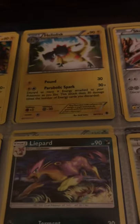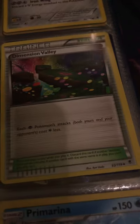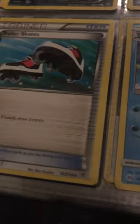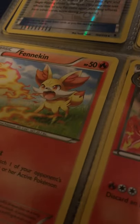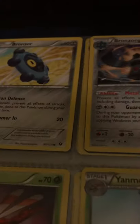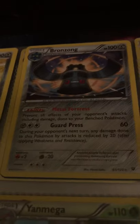I've got Bunnelby and its evolution. It's a lot, you guys. Got a trainer card and its evolution there. I've got Roller Skates. I have Popplio's evolution line but I don't have Popplio itself — that's messed up. Got Claw Fossil and Anorith's evolution.